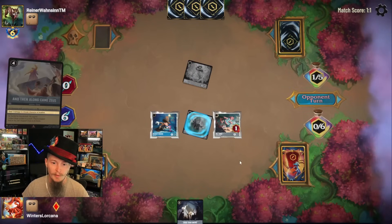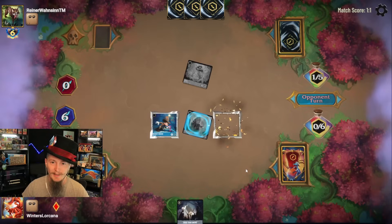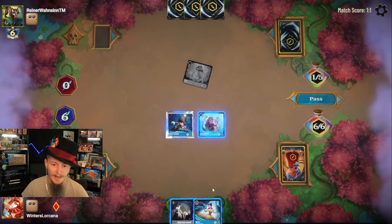Storm just hits Mr. Smee for one. There's five damage — that takes out Mr. Smee. Man, that's a lot of removal to take out something you don't really want to take out.